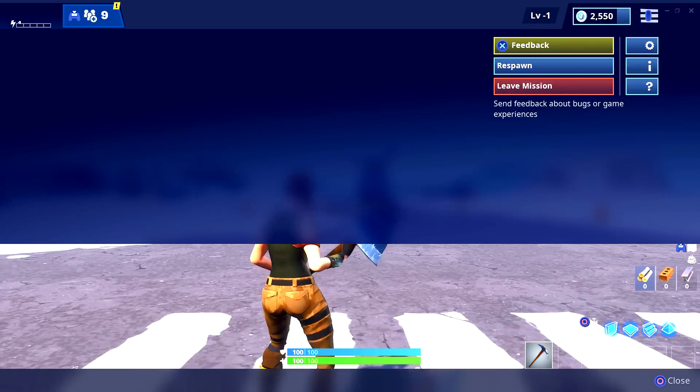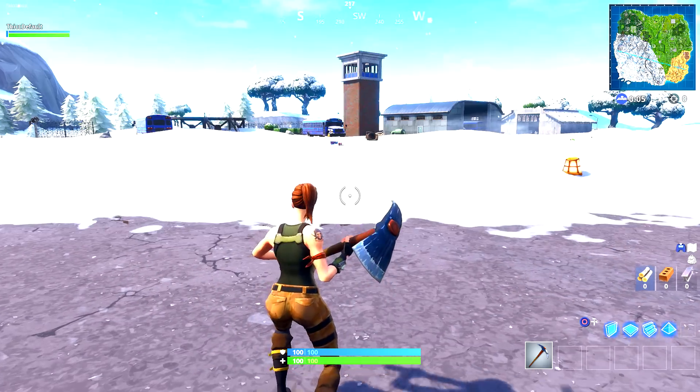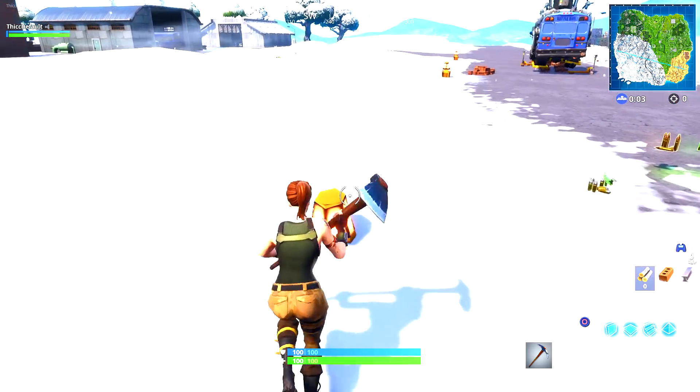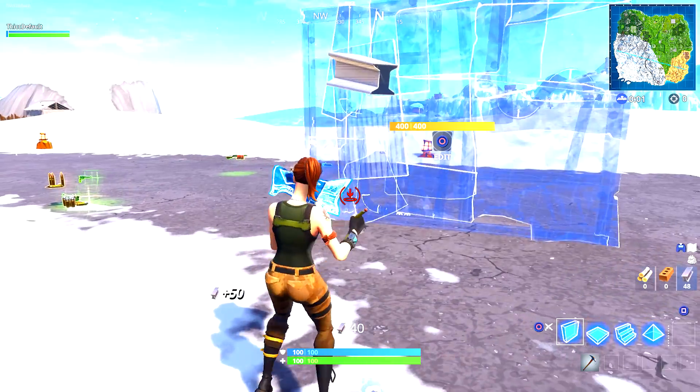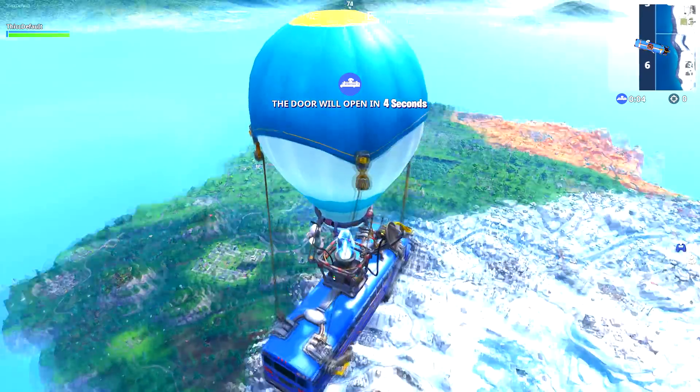Once you do that, you will see that your option menu is going to be glitched just like this. Once you do all the steps correctly, you will be able to make every single structure invisible — for example vaults, floors, pyramids, and more.